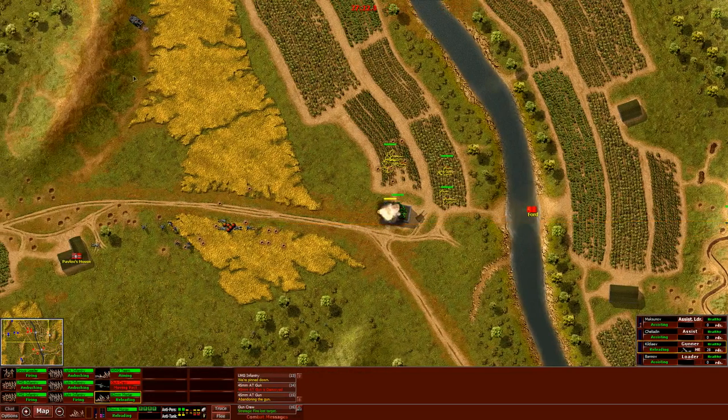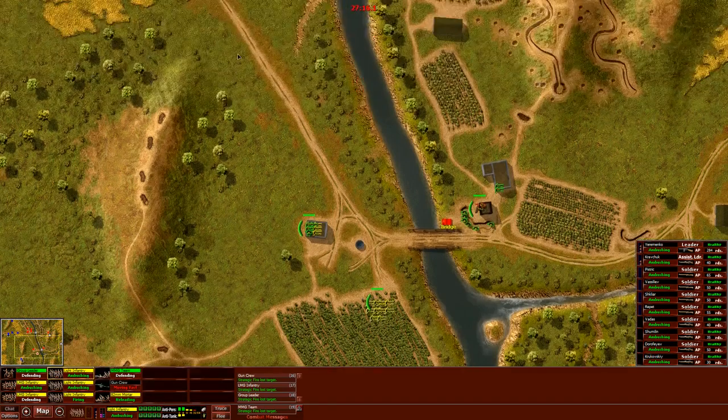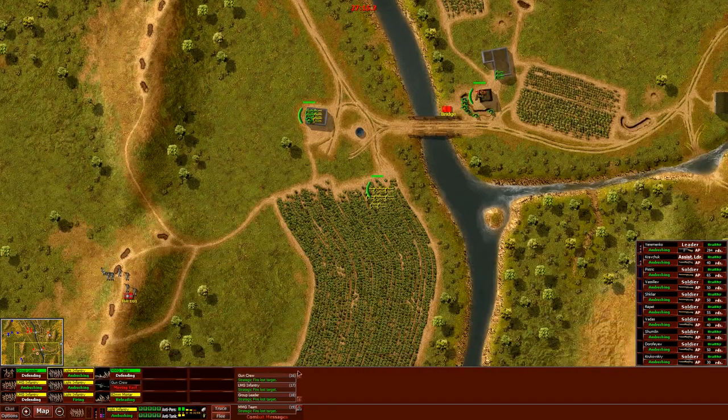Let's do some mortar shooting. Our anti-tank gun is history — too bad. At least we do some damage to this light infantry here and they will for sure not survive. You guys from very close by should be able to destroy that tank up there, but we don't do anything right now.